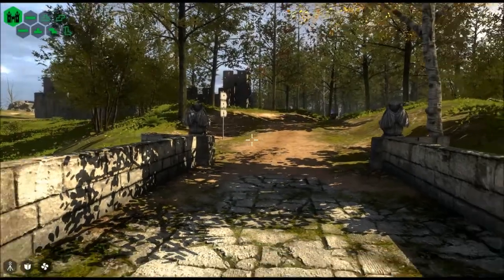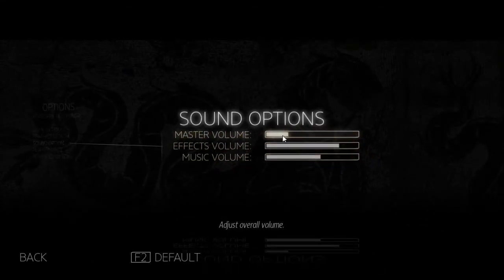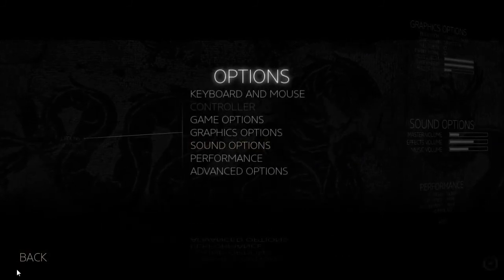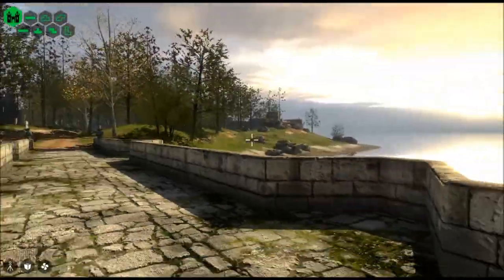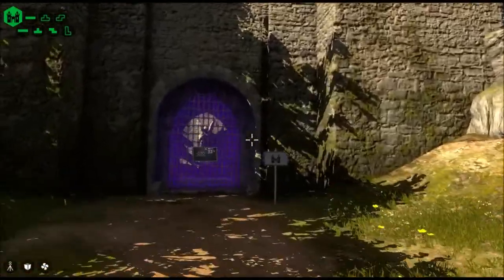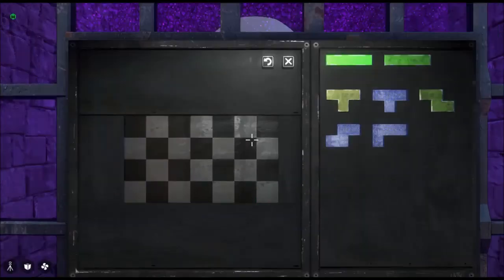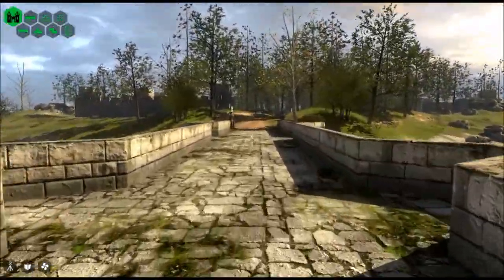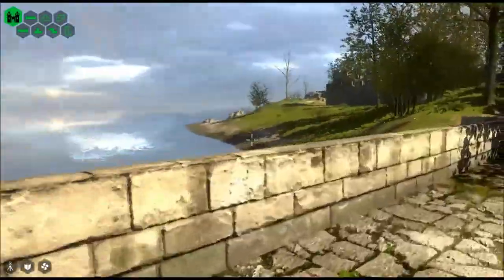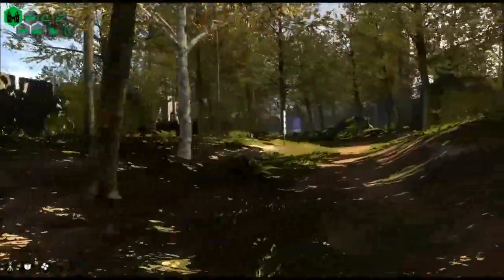I gave it a little test and I'm going to change the sound because it was just a slight bit too loud. This is a 3D puzzle game so far as I can tell. I haven't found any of the puzzles yet, but apparently to get into this door I require more sigils — the tetris pieces — which according to this map is all the way over this way.